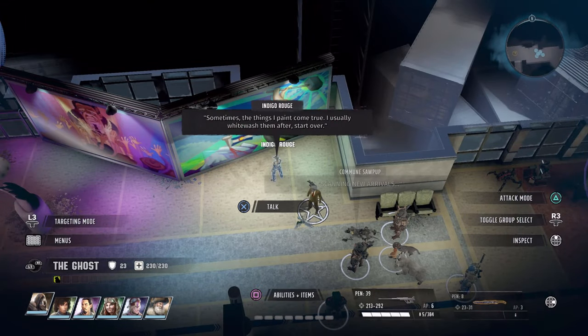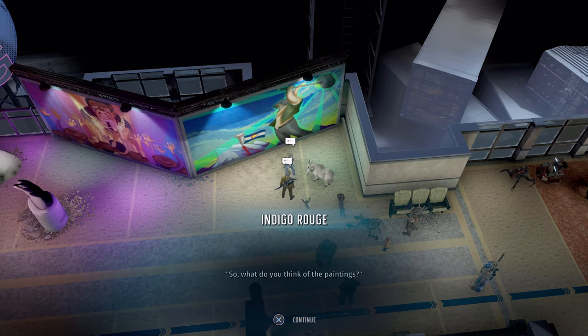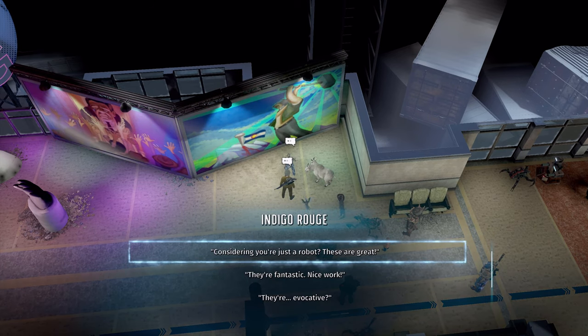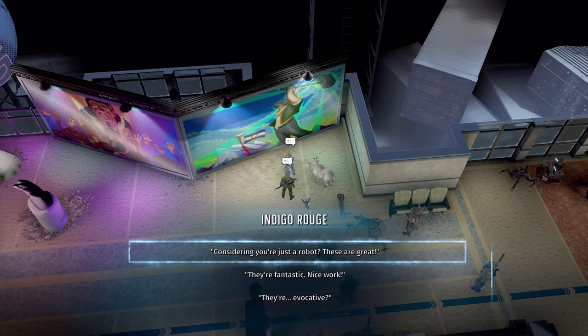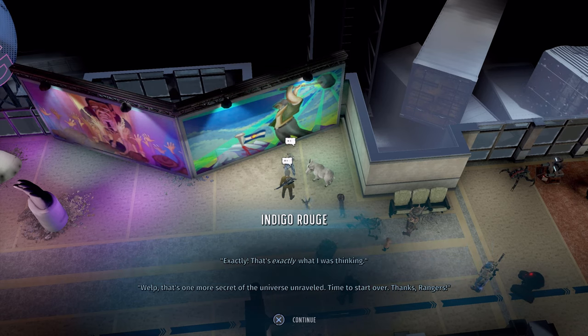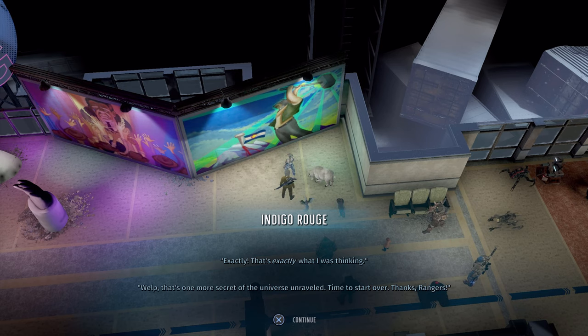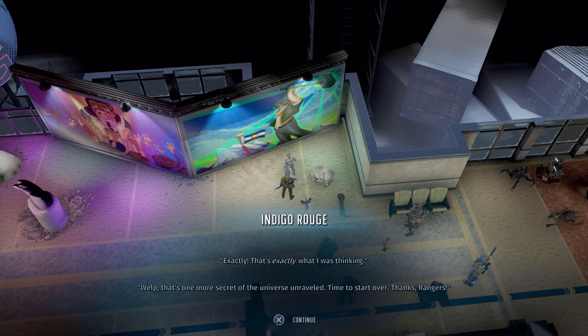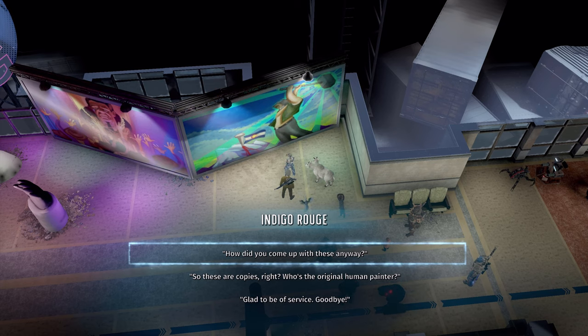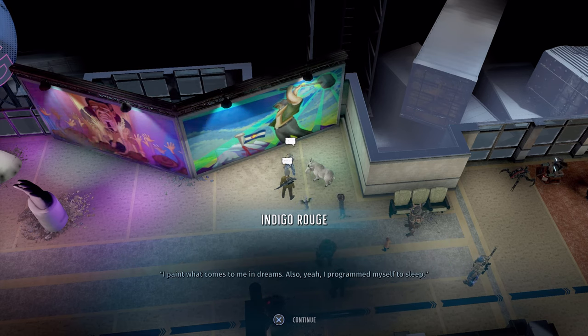You can also visit the robot prostitute and avoid sleeping with her — that sets you on the right track too, though I skipped that step and was still fine. Now talk to the robot artist. Just say you enjoy the art and pick the choices I pick — treat this robot artist like a real human. Pick that choice to get locked in, then there's another choice — pick the one I'm picking. Now you're fully locked in.